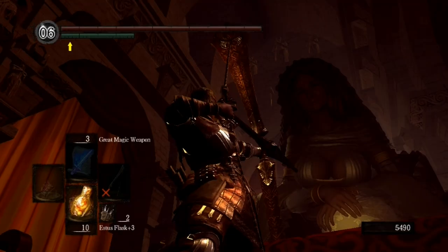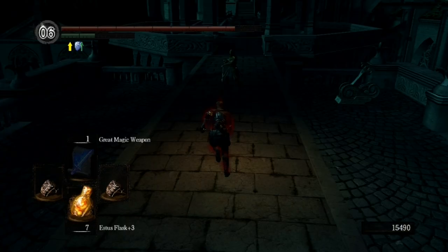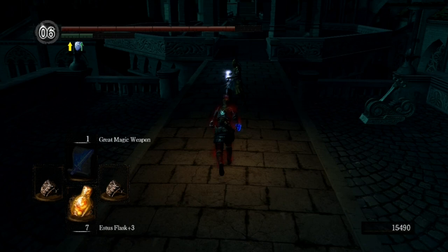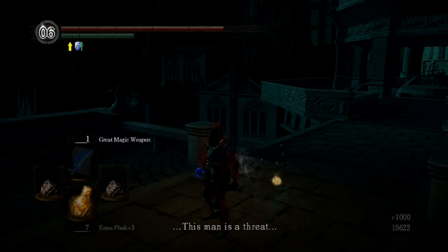You're going to want to go ahead and kill the fake Gwynevere. She's just an illusion that has been lying to you and everyone else in Anor Londo. Gwyn will be pretty ticked off and send assassins after you, but just kick the snot out of them — they're not very tough. And place the Lord Vessel.